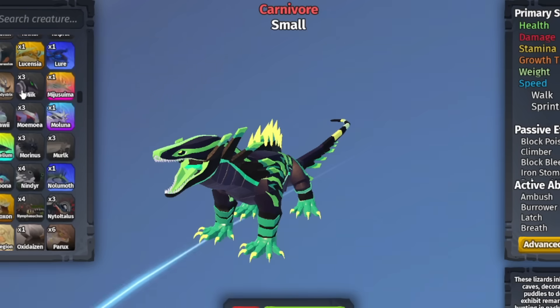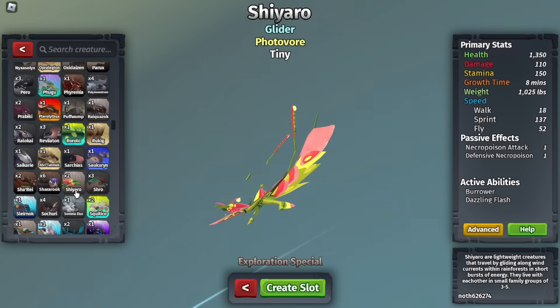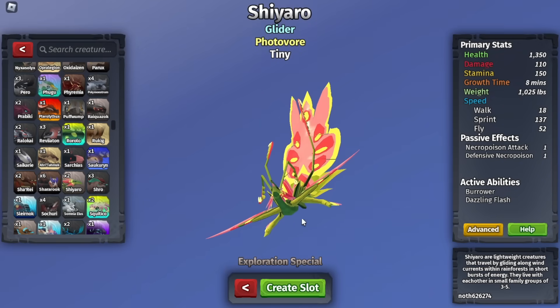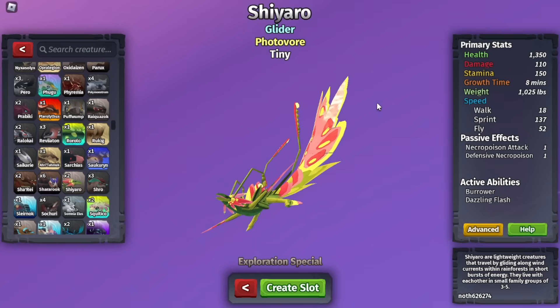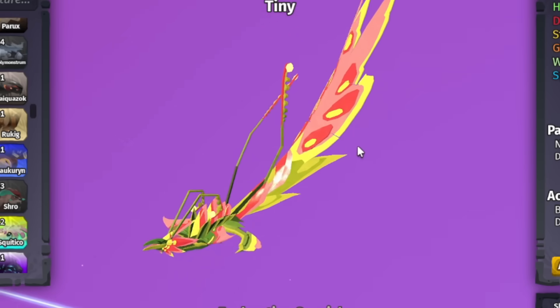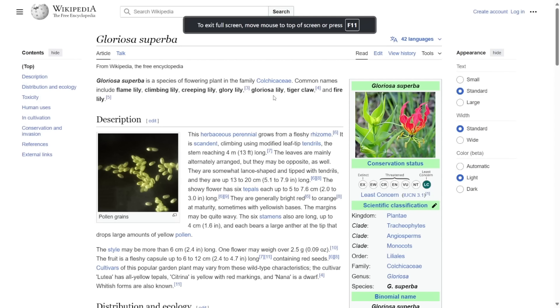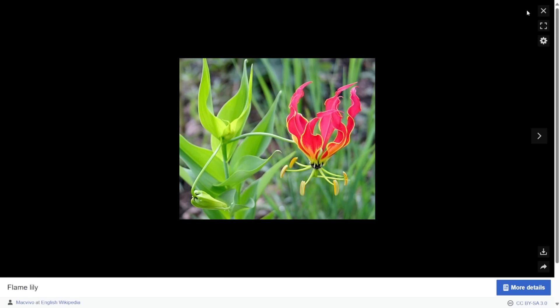I think we should look for more Japanese-looking names. Shiaro — this sounds so Japanese. But apparently it doesn't mean anything. I know what plant it was based off, so now I'm gonna research the plant. This is the plant they made Shiaro from, and it's called Gloriosa Superba. It kinda looks like Shiaro.